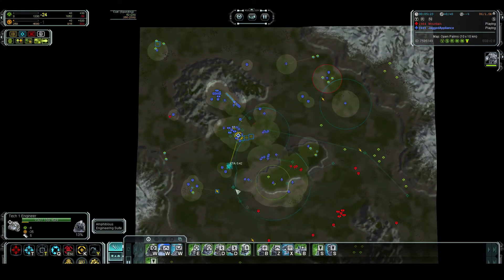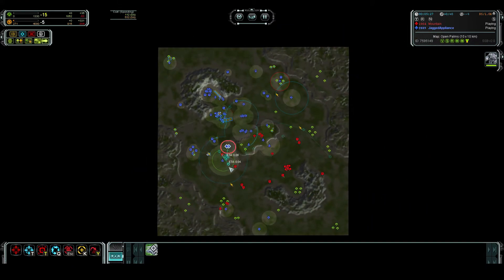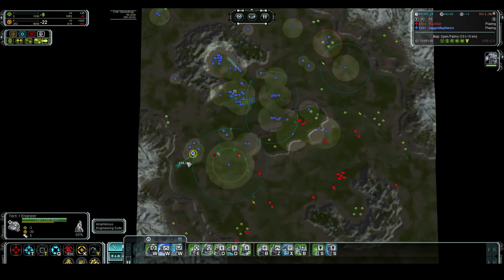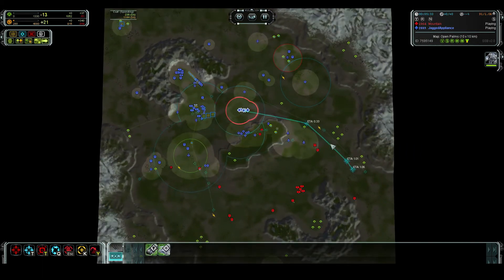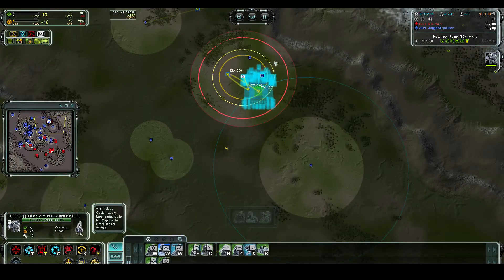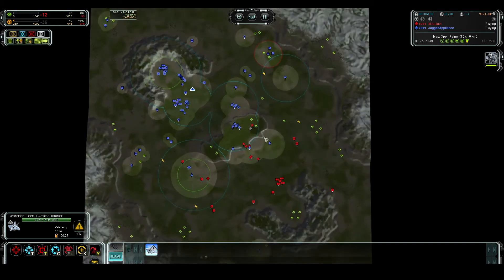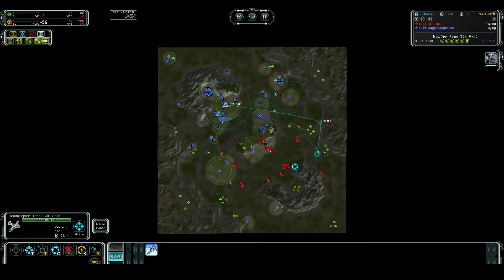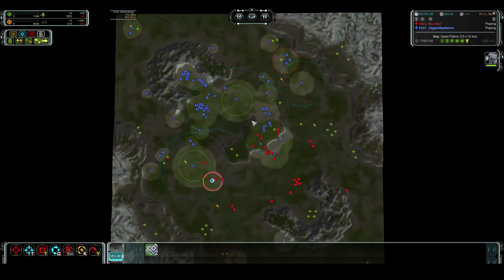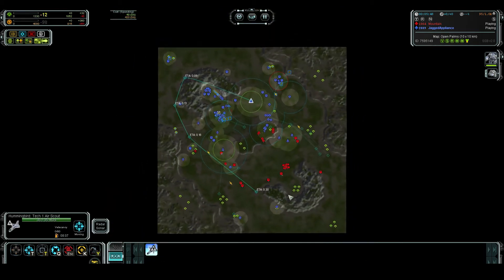Still adding more production and getting all my mexes. I've sent my ACU to the top side. His ACU is just sprinting towards my expansion. Those orders for the ACU are not very good - I should be trying to get the hydrocarbon where my ACU is, and not be building two factories with the ACU there. It's not really worth it. Right now he seems to have just more tanks.